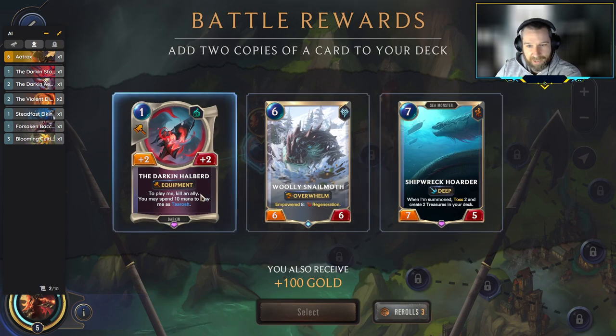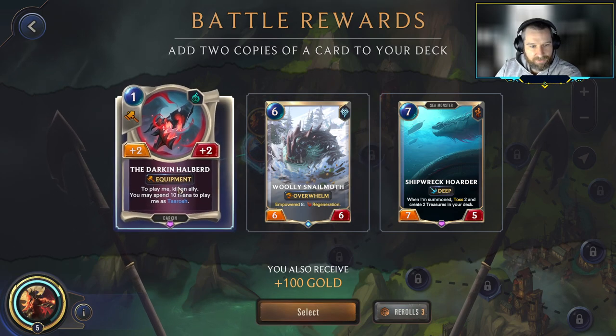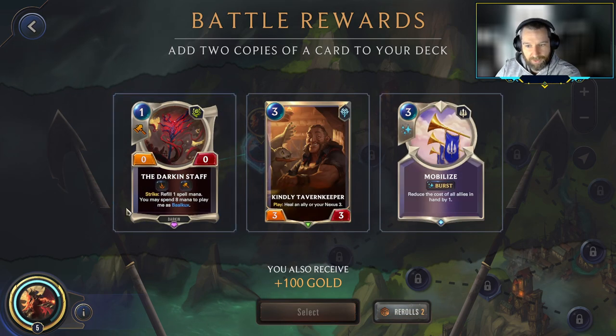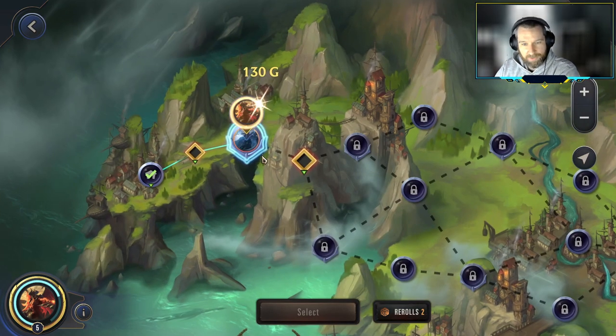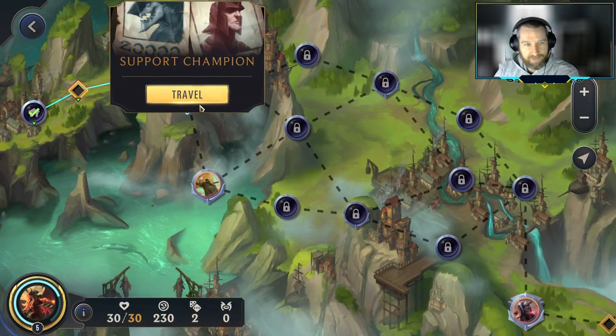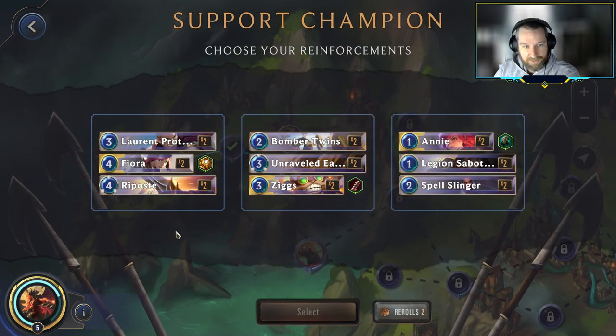Reasonably terrible set of equipment here. I don't really like the Darkened Halberd — we don't have the incidental units on board to sacrifice, and it doesn't play to our themes. These other cards are too expensive, so let's just take a reroll. I do like the idea of more Darkened Staves, but I'm actually going to go with the Mobilize — just try and make everything super cheap and dump our hand as quickly as possible.